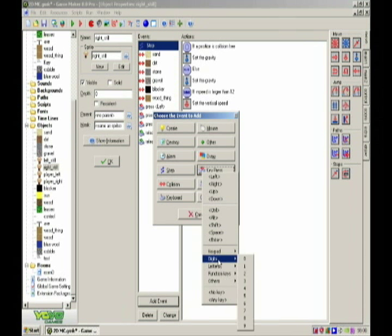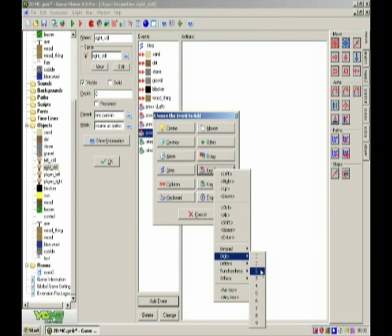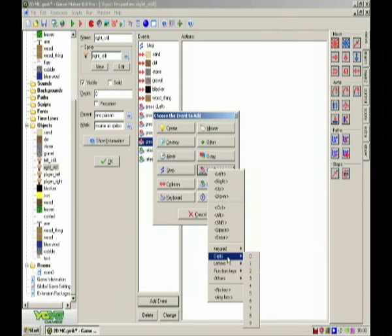Do Add Event, Key Press, Digits, One. Event, Key Press, Digit, Two. And the same with three.